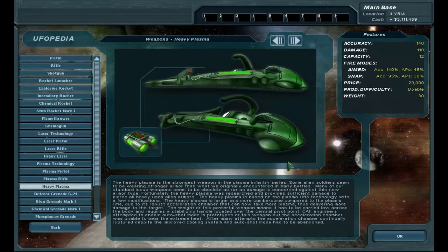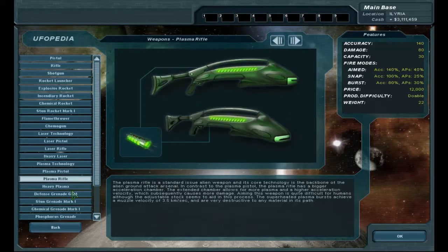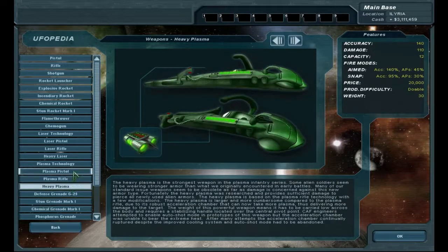Plasma cannon. The heavy plasma is just as accurate as the rifle, but significantly more damage. You only have 12 rounds and no burst, but still pretty good accuracy. Due to the extreme heat, we are unable to incorporate an auto shot mode into this weapon, which is okay given how much damage that is.